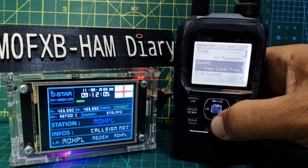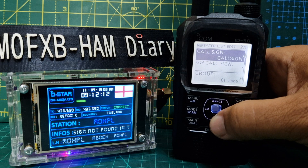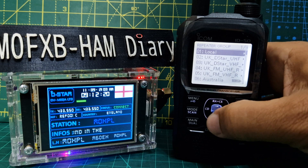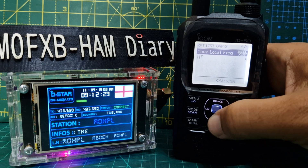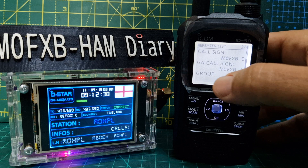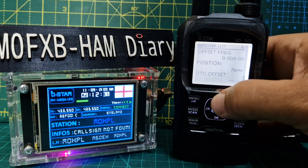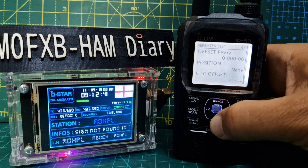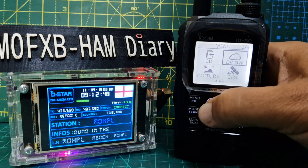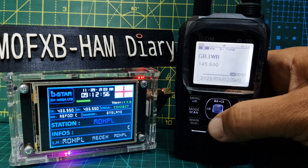Go back one with the V button, then press Quick — you can Edit or Add. Select Edit, go down to DV Repeater. You can give it a name and a sub name, then enter your call sign — mine would be M0 FXB space space B, and so on. Looking at an existing one — HP — you can see: call sign M0 FXB B, gateway call sign M0 FXB G. You still need a shift and duplex, minus or plus, and a 0 shift — otherwise it won't work. That's how D-Star works; it always has to think you're using a repeater. Press the V button to go back to the beginning, and hold down DR to return to DR mode.